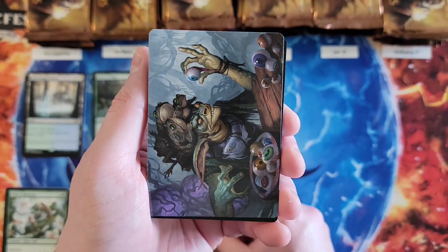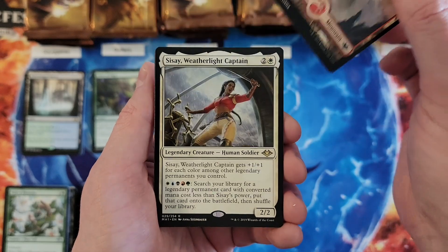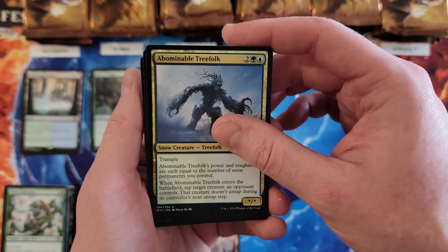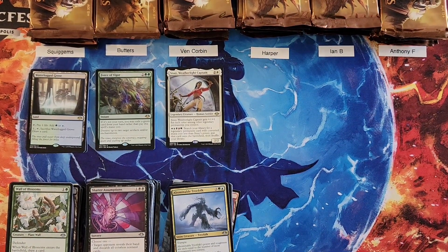Then you're up. Sissi! For a three. Tree Folk. Three for Ven's first pack.